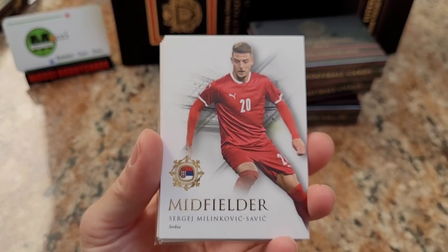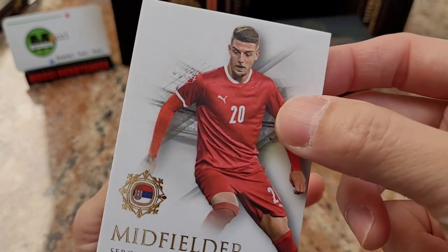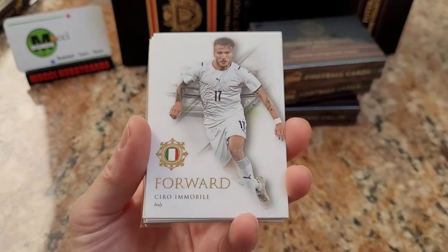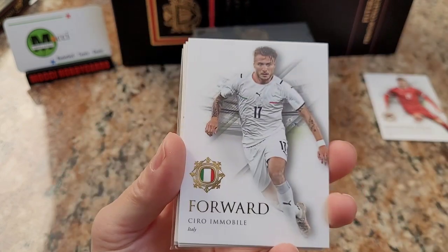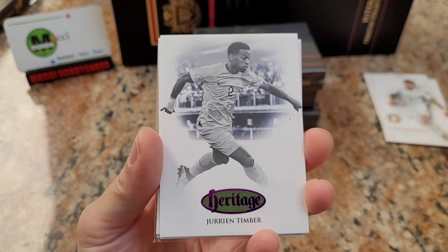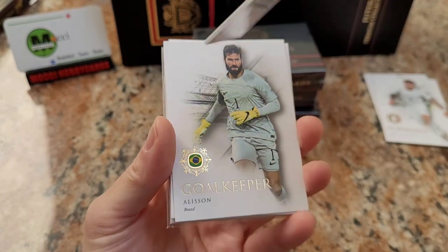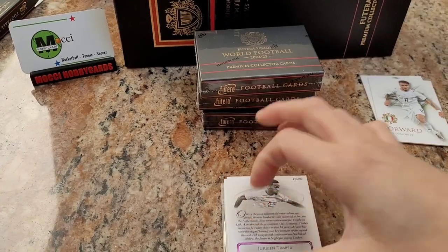Milenkovic, Savic — look at this, the card is so pretty, it's not like the other products. Ciro Immobile. Julian Timber Heritage — this is number 6 out of 29.